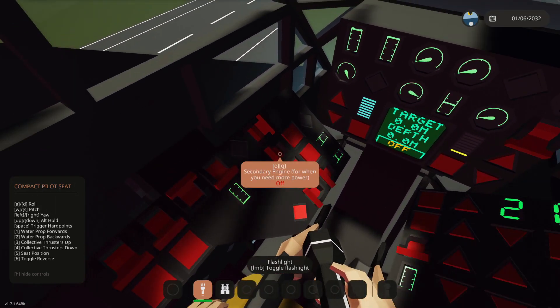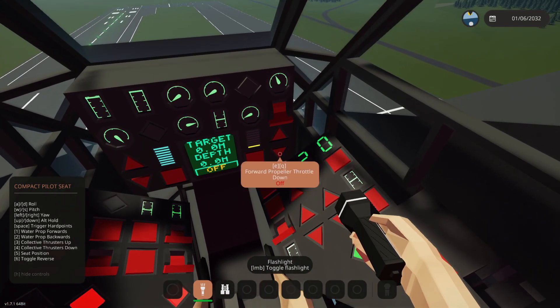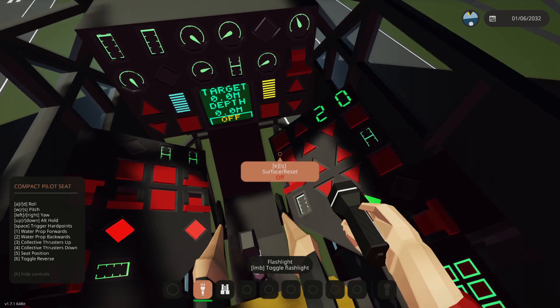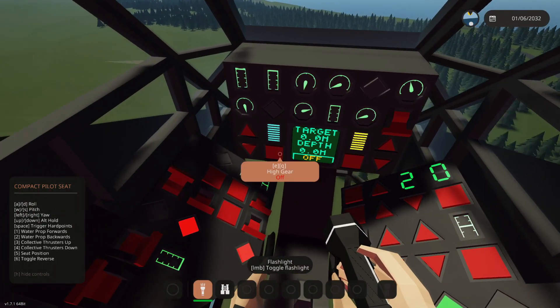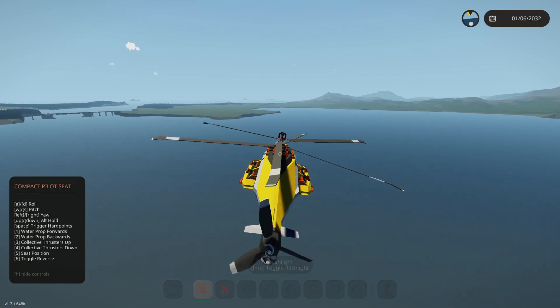There's a secondary engine if you need more power, but we don't really need that right now. Forward propeller — there we go. Landing gear — I seen it earlier, I don't know where it is. Landing gear, there it is. Nice. We've got it in VTOL mode now and it is actually fully working.